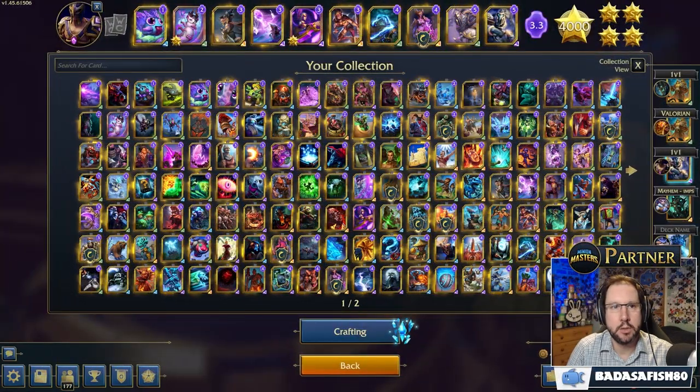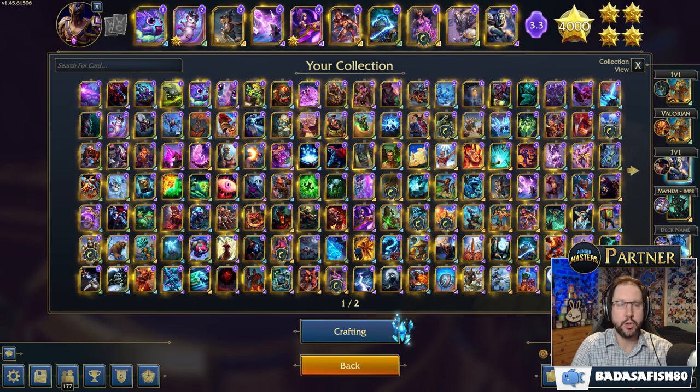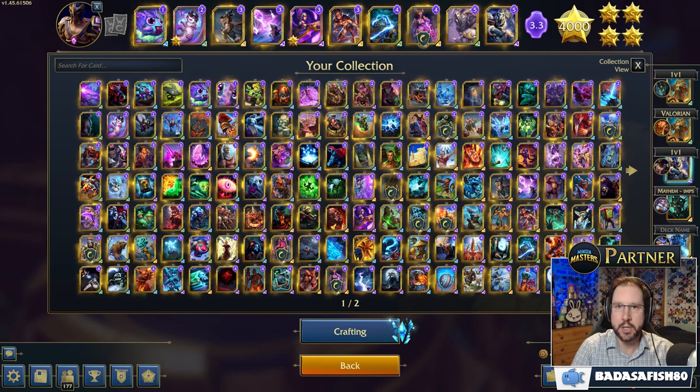With the introduction to Mini Masters of patch 1.45, the Arcane Anomalies, we had a couple of new cards added which were the Mana Chasers and the Spell Dancer.